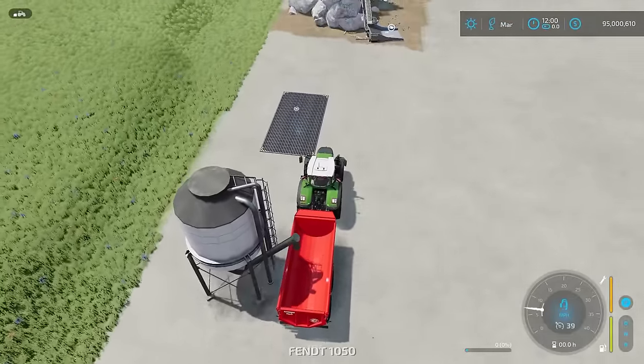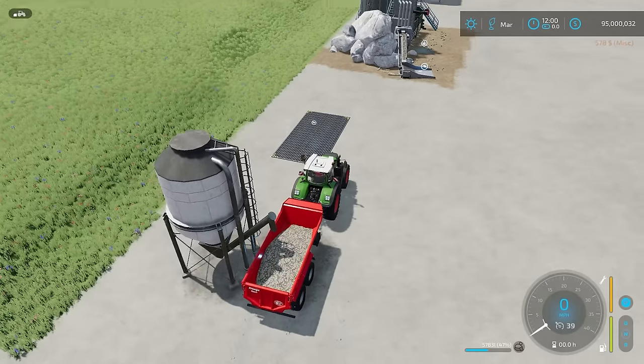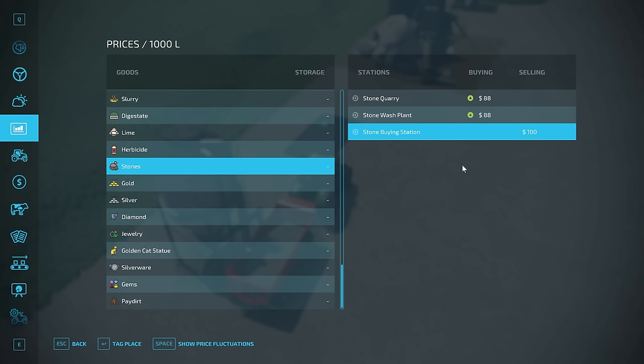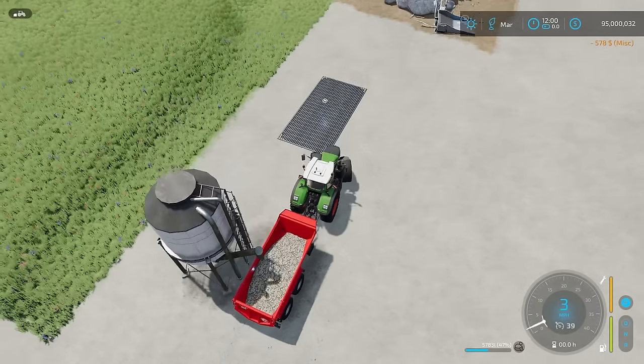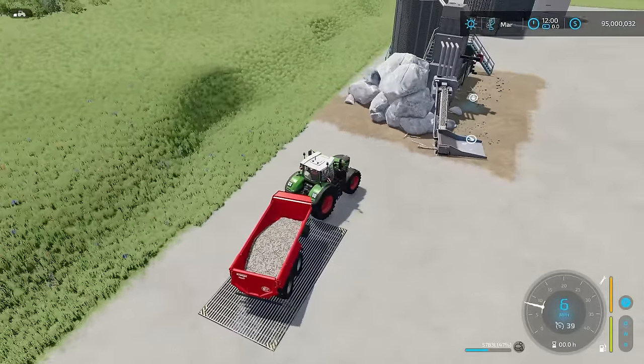The stone buying station allows you to buy stones — 1,000 liters for $100. If you look under the store, they're always $100 per thousand liters and that doesn't change with fast-forward time. Then we also have the sell point here, which like any other sell point, if you pull over it you should be able to sell things.